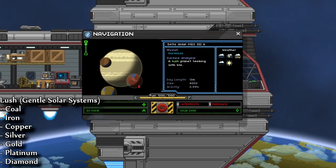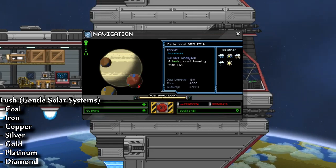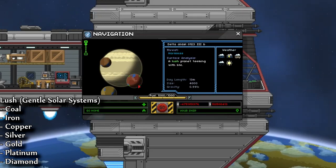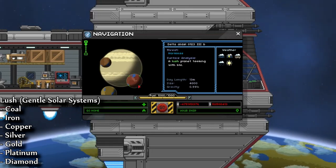Speaking of lush, that's going to be the next one on our list. Lush planets are found in gentle star systems. On them you will find coal, iron, copper, silver, platinum, gold, and diamond. I'm going to be sure to put these up on the screen for you. If you look down in the description, you will find detailed information on my discoveries about where specifically you will find these within the planet.